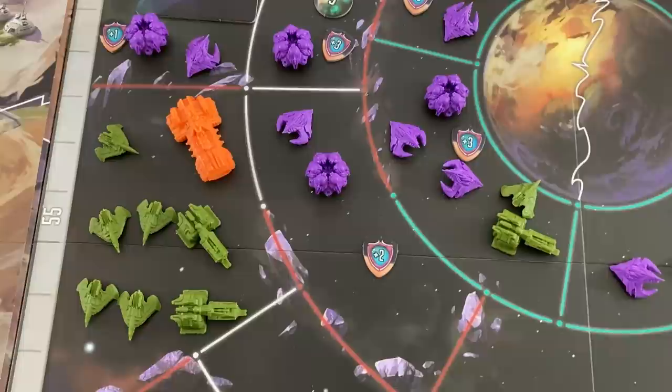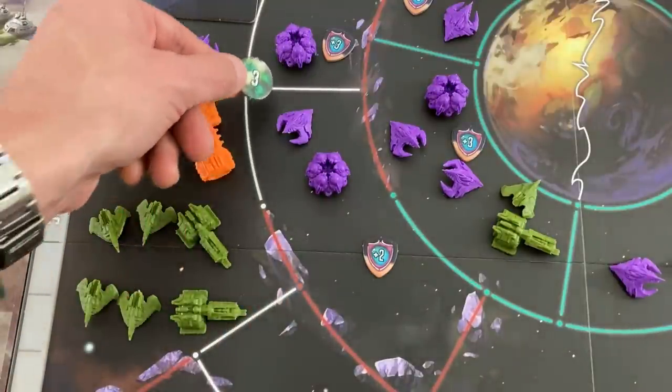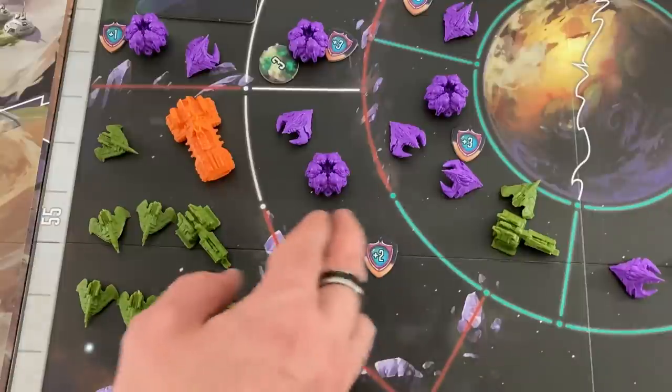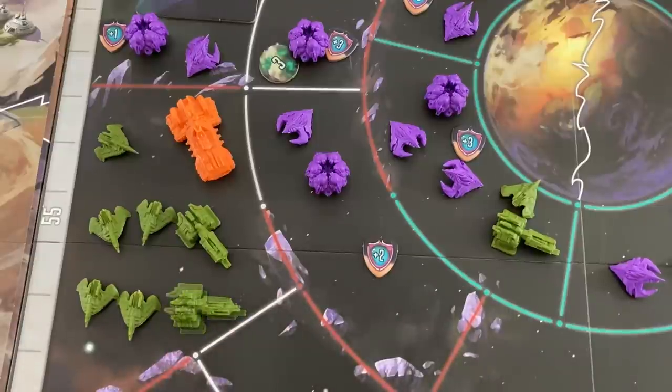I've got a bunch of ships here and some on the right, plus a few that start in orbit in the solo scenario. The Meld also puts down spores — instead of attacking my ships directly, they place spores in spaces. If spores build up to a high enough number while my units are there, they blow up my units for free.